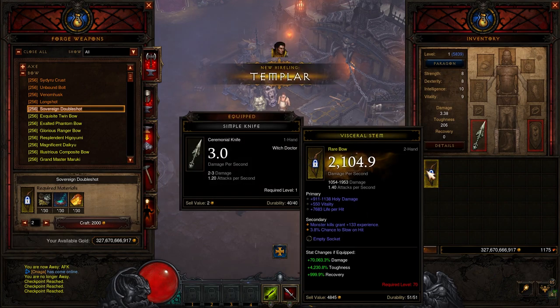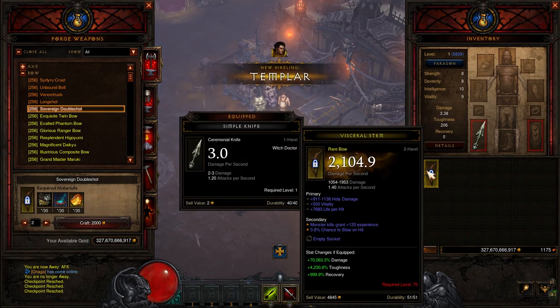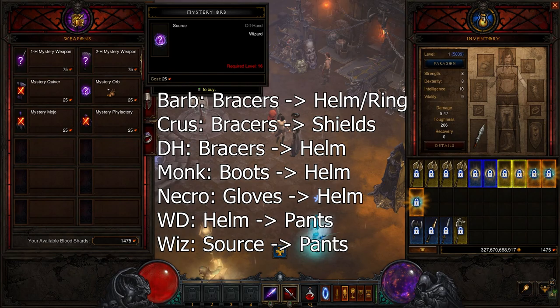Demon Hunters: make a level 1 Witch Doctor and craft a bow on the Witch Doctor so it can't roll Discipline. Gamble these items.